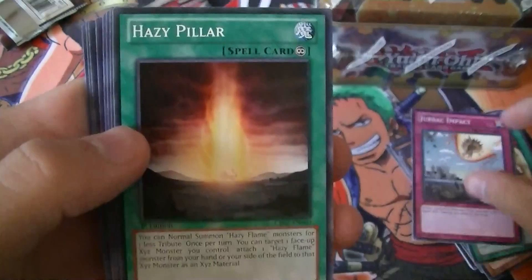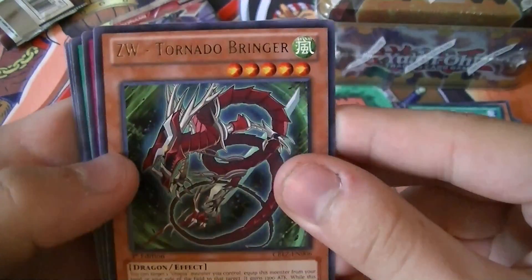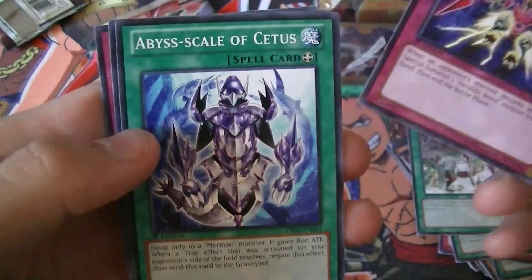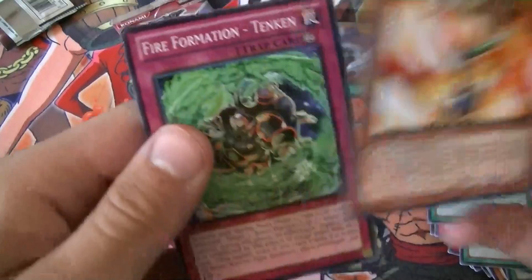Third pack: Drak Impact, Hazy Pilgrim, Brother of the Fire Fist Raven, After the Storm, a Rare Brush, a Rare ZW Tornado Bringer, Heraldry Change, Abyss Scale of Cetus, Amar Elise, and Fire Formation Tenkin.